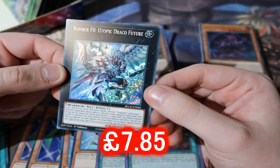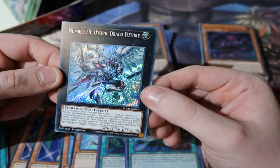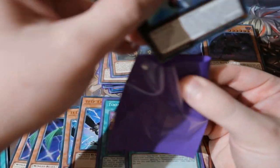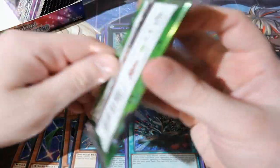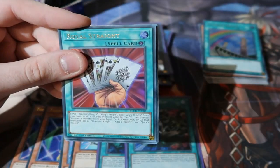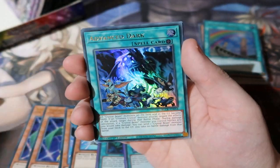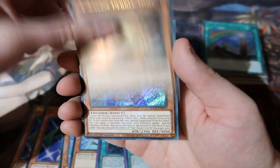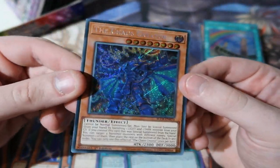That's the first time I'm pulling Number F-0 Utopic Draco Future — very nice! I like that a lot. It's a very cool card with no rank on it, which makes it definitely a boss card. Anyhow people, what do you guys think of the new camera? The camera I'm using right now is actually the same camera that PewDiePie, Markiplier, and all the other big YouTubers are using. I got it as a birthday slash Christmas gift, so I'm so happy. This is the camera I'll also be using in my vlogs. We also got Chaos Creator — a good card.